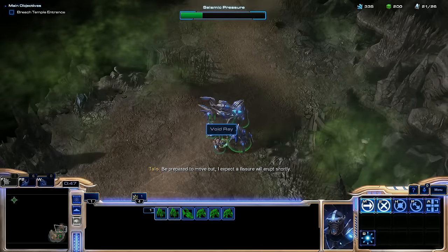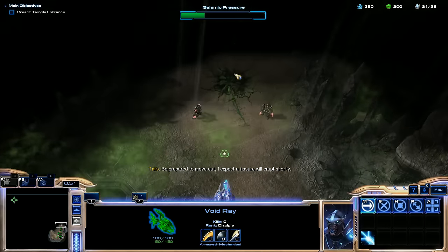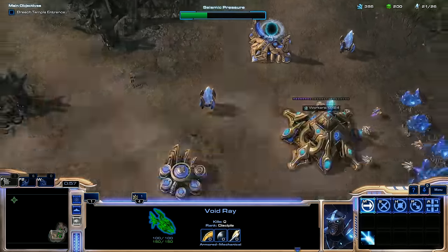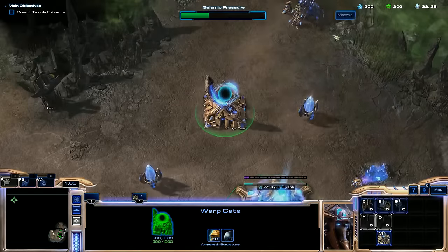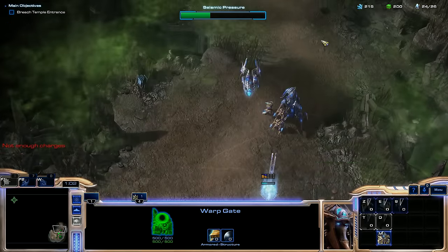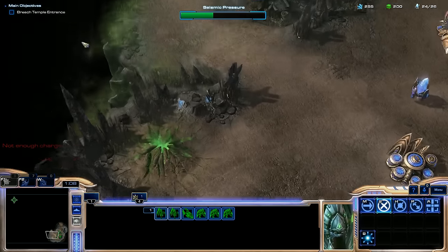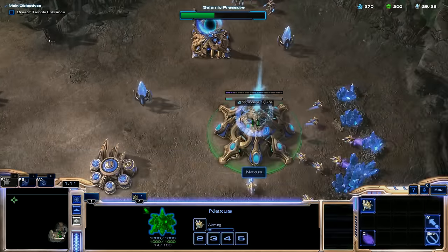There's probably going to be one right here. We could probably just send the Void Ray in. It doesn't have the usable ability — it just still has the prismatic alignment. Interesting. And I really just want to get over there and get on top of that fissure as soon as possible. This one has already exploded, so I have a feeling we're not going to be able to take that one again.